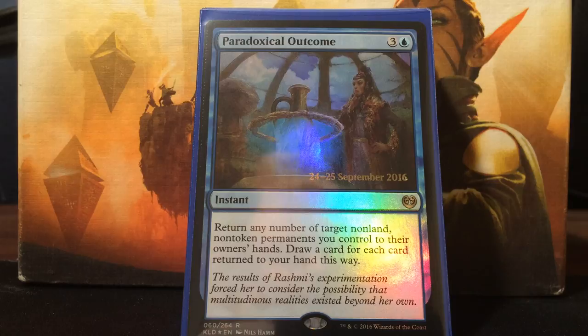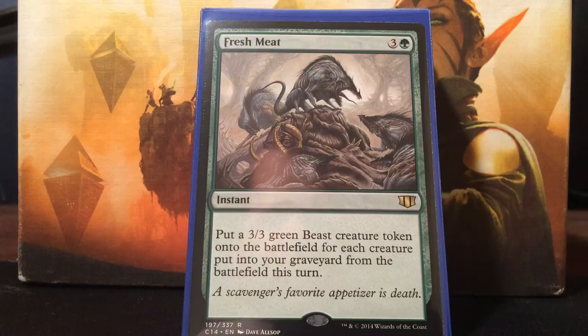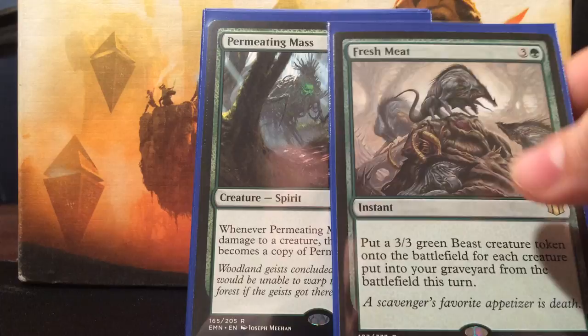Next is kind of the 'oh snap, we're about to get wrathed, let's get some value out of that' card - Paradoxical Outcome. It's a newer card, blue and three colorless. Return any number of target non-land, non-token permanents you control to their owner's hand, then draw a card for each card returned. So if somebody casts Wrath of God, in response I can pick up all my creatures and draw that many cards instead. Fresh Meat is my other anti-wrath card. It's one green and three colorless - put a 3/3 green beast creature token onto the battlefield for each creature put into your graveyard from the battlefield this turn. So in response to a wrath, cast this, and all my little unblockable guys become 3/3 beasts instead. That keeps me on the aggression.